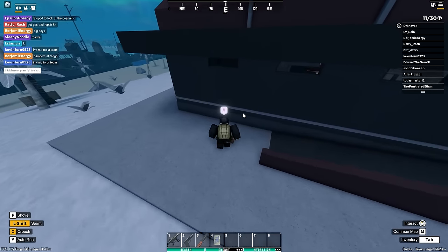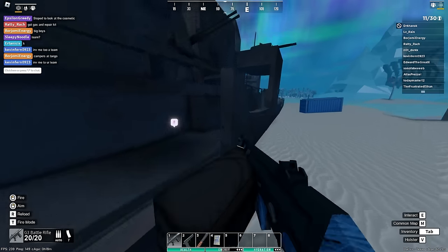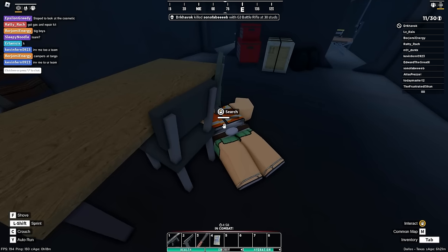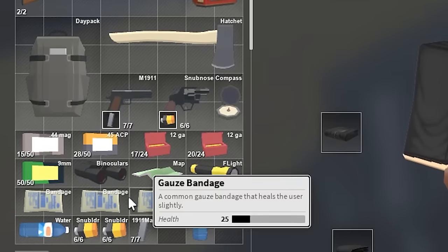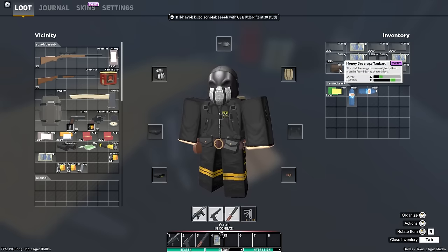I see somebody — he is inside the shipwreck. We gotta sneak up on this guy. Got one. There he is — what does he got? Nothing. He had some loot on him, he was farming. Should've let him brew a little bit longer.